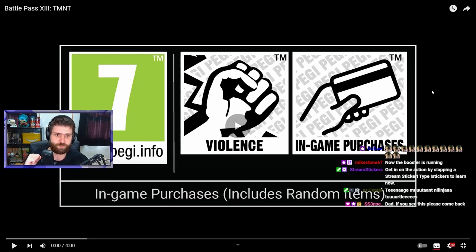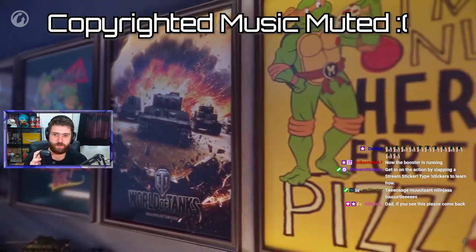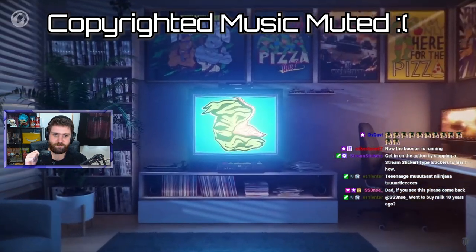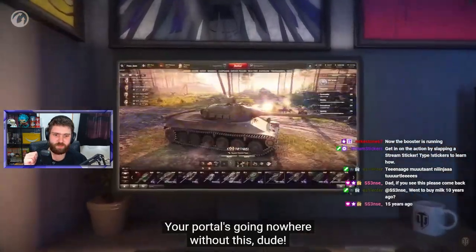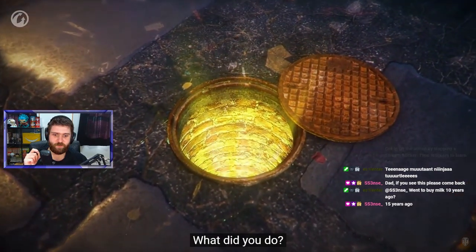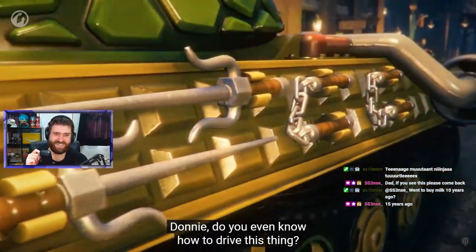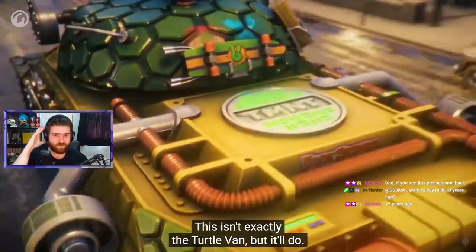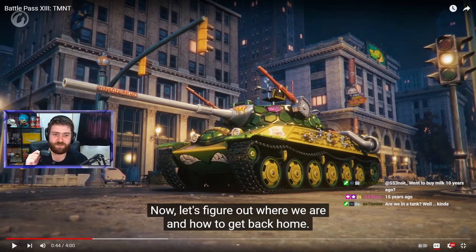Let's start by watching the video. You can see the 3D styles over there. This is the TVP T-50/51, by the way — this is a 3D style for that Tier 10 Czechoslovakian medium tank. With a 'Cowabunga' on the gun and just the pizza and stuff. Oh my goodness, this looks ridiculous.